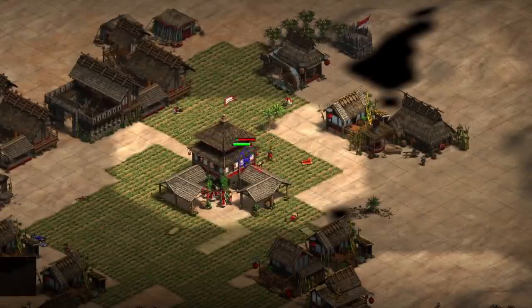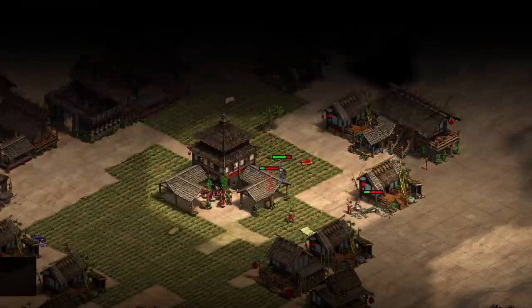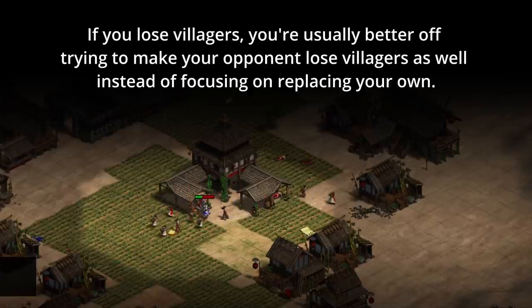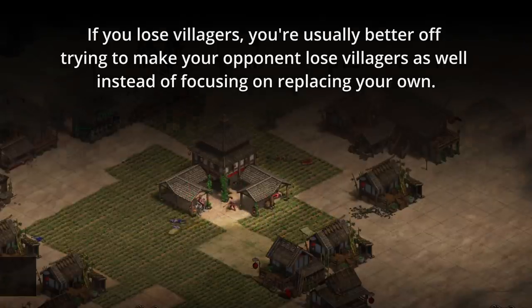Even stopping villager production for a while can give you the power to get back in the game. If you lose villagers, you're usually better off trying to make your opponent lose villagers as well instead of focusing on replacing your own.